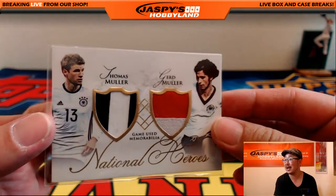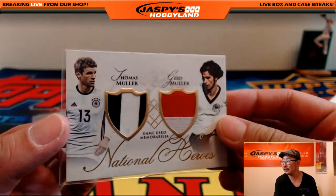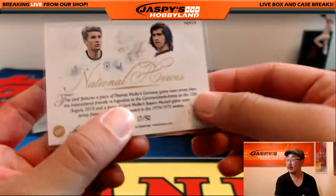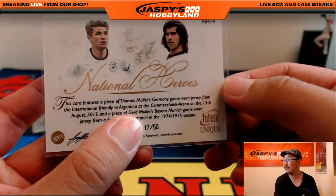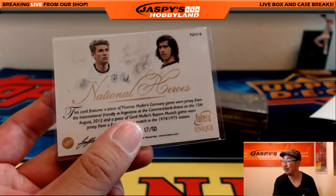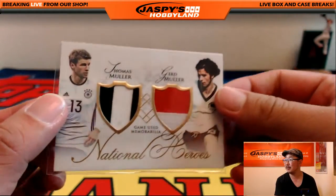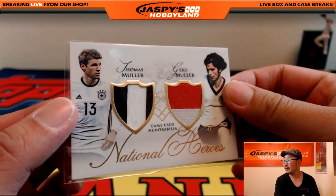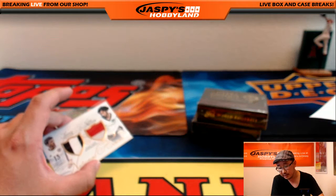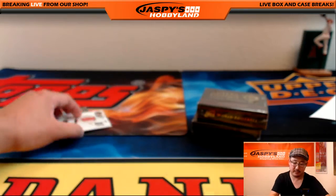Game-use memorabilia, National Heroes — Thomas Müller on the left side and Gerd Müller on the right side. 17 out of 50. That's a game-worn jersey from a European Cup match — that's what the Champions League was called before — from 74 and 75. That's crazy. That would be another randomizer between letter T, which is Rick, and G, which is Kale.